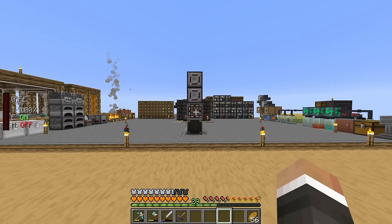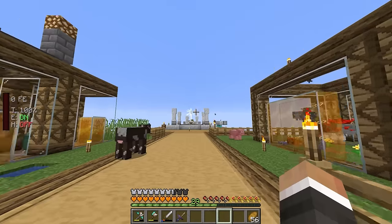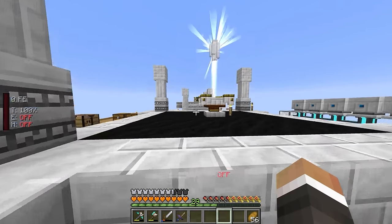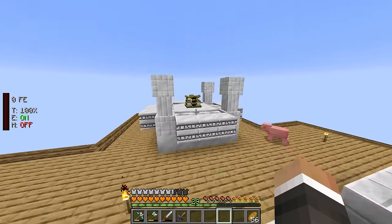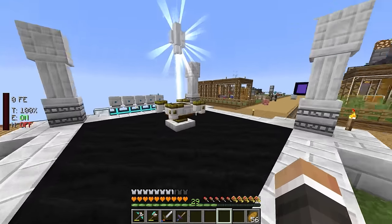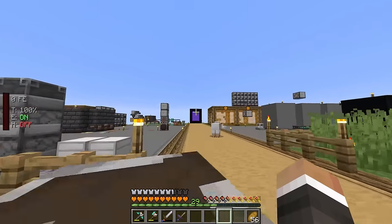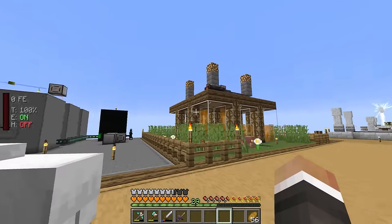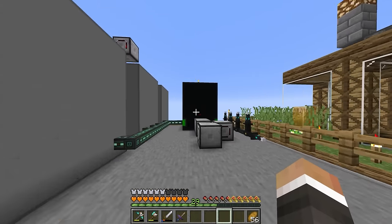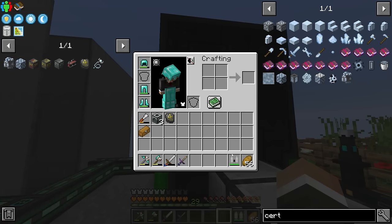In the last stream we were working on pushing further into Astral Sorcery - we crafted the starlight infuser and set up the multi-block structure around it to allow us to craft the Thermal Expansion machine frames. Right at the end of the last stream we set up the blood magic altar and upgraded it to a tier 3 altar.